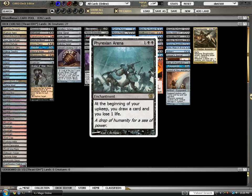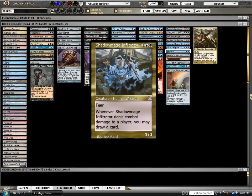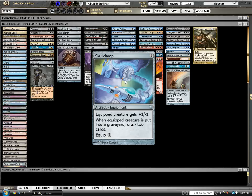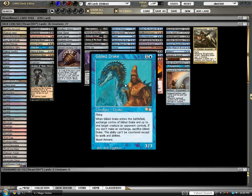Phyrexian Arena: strong card. If you're playing black, you play it. Same with Shadowmage Infiltrator — if you're playing blue-black, you play him. He's John Finkel, so you can't lose if you play John Finkel. Telling Time is some of the strongest card draw — reprinted in 10th Edition, originally printed in Ravnica. Awesome way to filter through your deck. We have Skullclamp to just equip all your creatures. Gilded Drake — given to me by Caveman Kellen on Twitter.